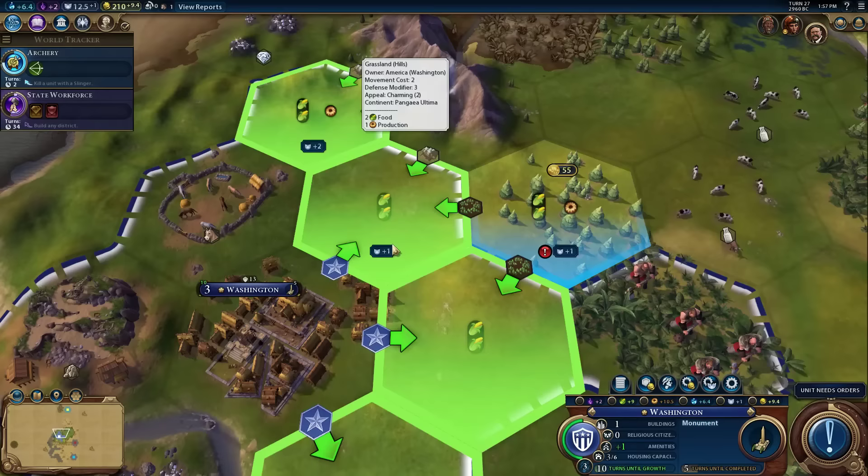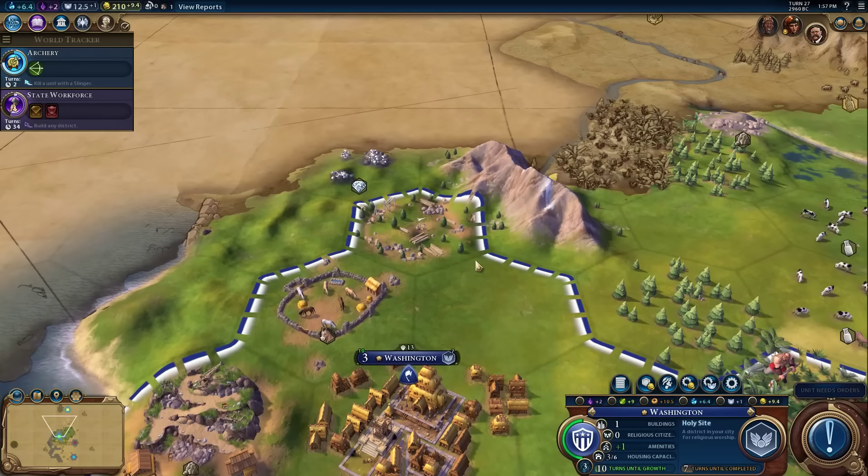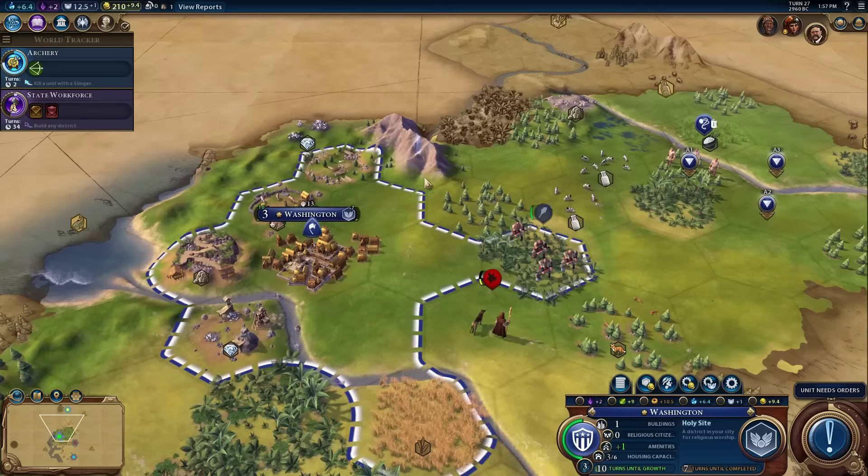Now that I've placed it, you get this cool graphic. The Holy Site is under construction - it will take seven turns to complete. The Holy Site doesn't produce any Faith by itself normally - it has to be adjacent to stuff. But it does produce great people points. Let's take a look at what that is.